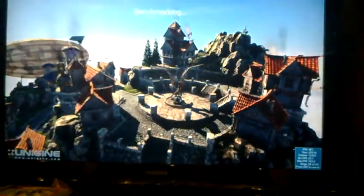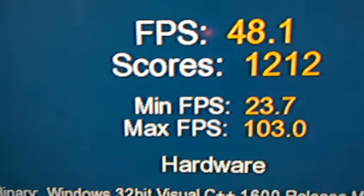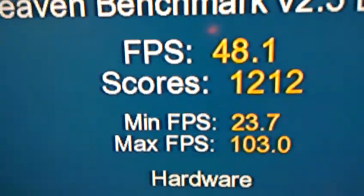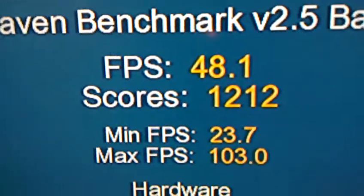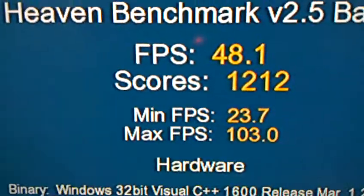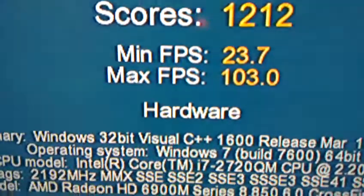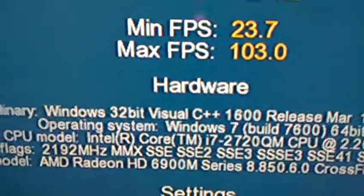Frames settle at 58 to 61, then down to 47, 48, 49, 51. Let's see the results. The Heaven Benchmark 2.5 average FPS is 48.1. Is that enough, guys? The score is 1212 — though I also got 1270-something on a fresh system install. The minimum FPS was 23.7 and the maximum FPS was 103, which is a lot.